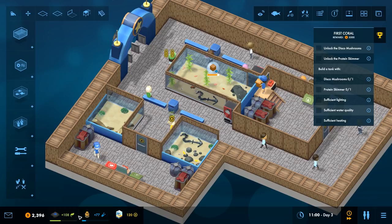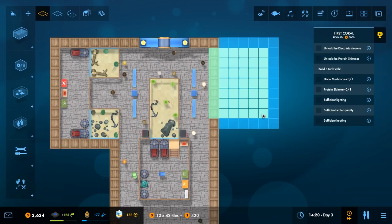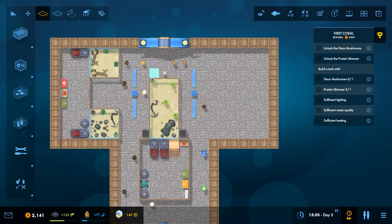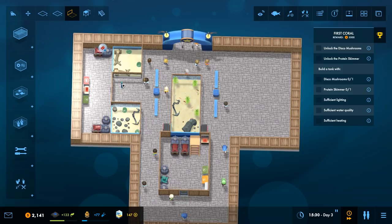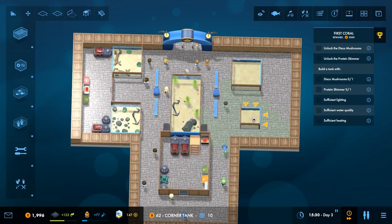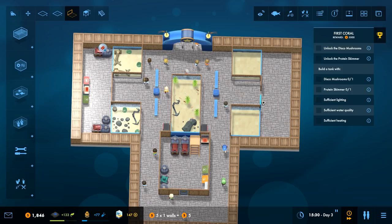In terms of our next area, we're probably just going to do the same on the other side. We'll buy some land here. We could build another corner tank — a couple of corner tanks just to fill the space with a wall at the back. Obviously there's nothing in those tanks yet so they're not going to be very happy, but that's alright for now because we'll be adding more stuff.